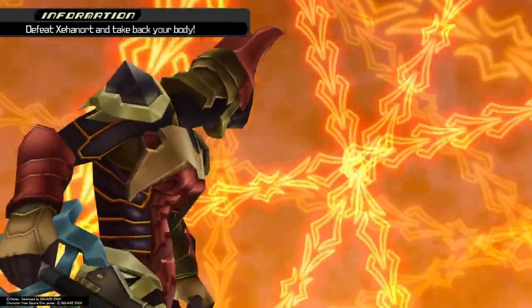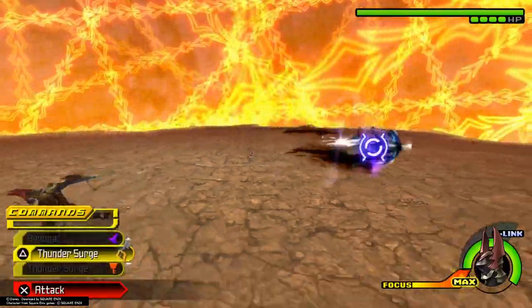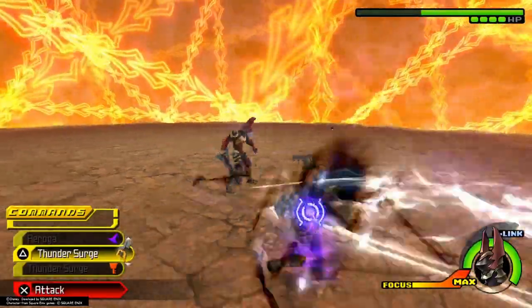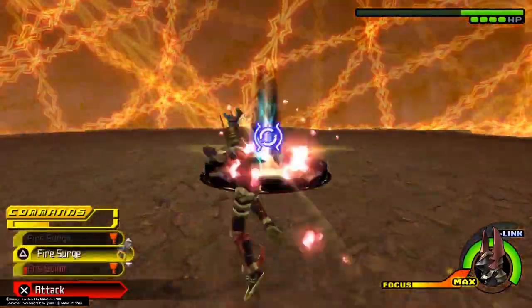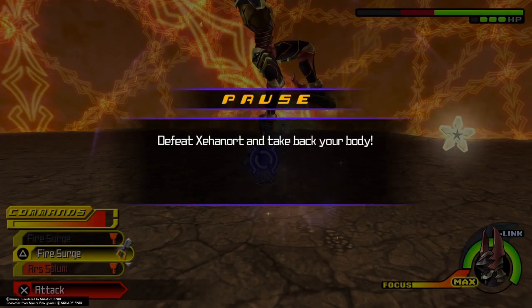Starting here in phase one, we're looking to deflect volleys or looking for him to do his Ars Solum attack. Surge, then Sonic Impact away, then Solum. This is not always consistent, but most of the time if you set it up that way — Surge, dash away into a Sonic Impact, then do the Solum — and as long as you see him kind of stagger back, that's how you know you got it. It does a lot of damage.